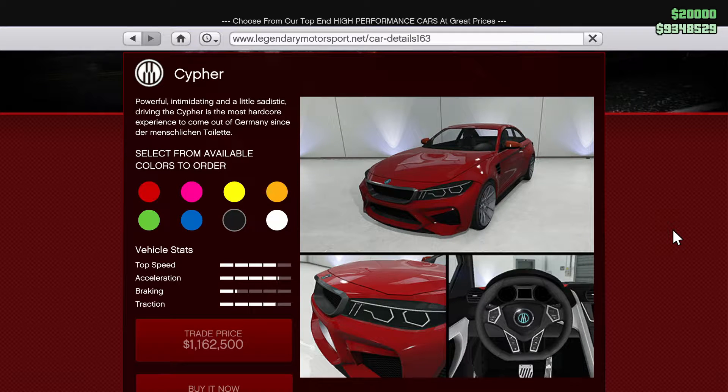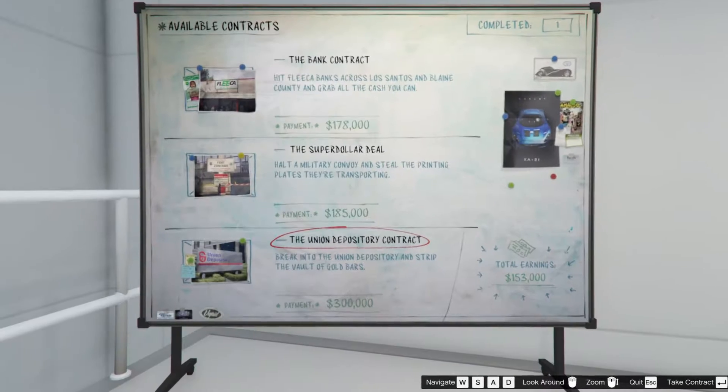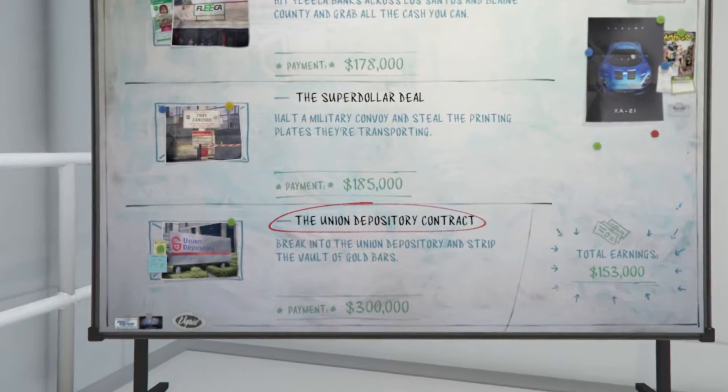Today the new Übermacht Cypher was added to GTA Online. Besides the new car, there is a new robbery contract available in the auto shop.